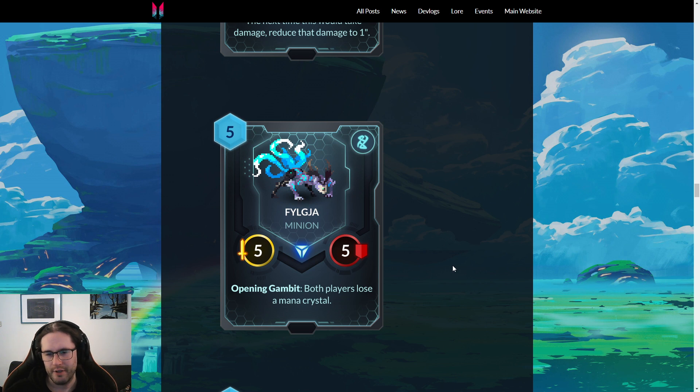Failure — five mana, five-five minion. Opening Gambit: both players lose a mana crystal. The four-three that steals that mana — is this card good? I feel like it's kind of match-up dependent. It's notable that if you're playing against Abyssian, their best cards cost seven, so if you play against that kind of opponent it can help. It's also very good with Crystal Wisp, because preventing them from getting to five mana is pretty impactful.